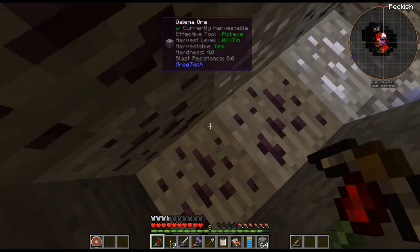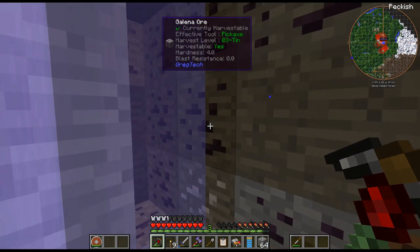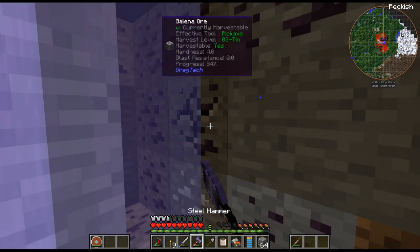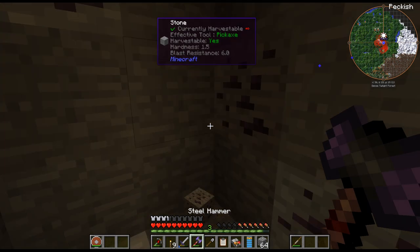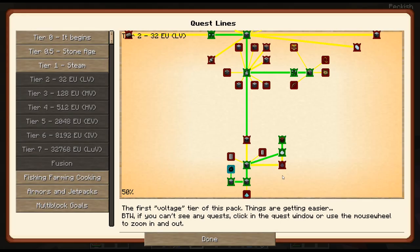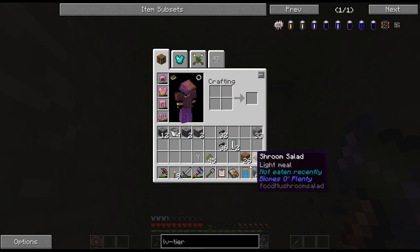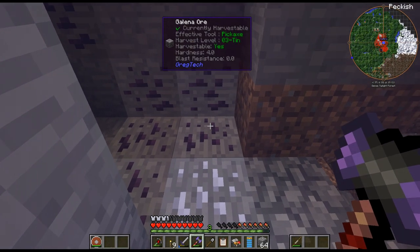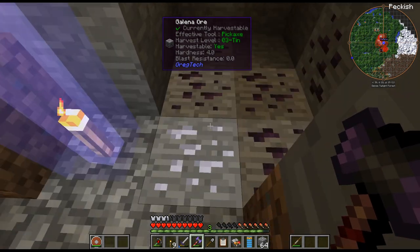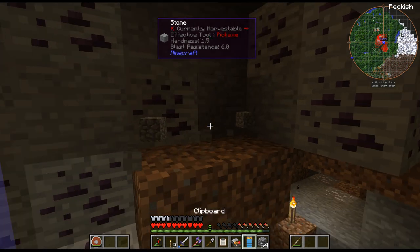I don't think I can process Galena yet, but silver and lead I can. I need to check the quest - 32 lead dust, so I'm assuming 816 of these. It's not the easiest to find in the vein, as we can see.